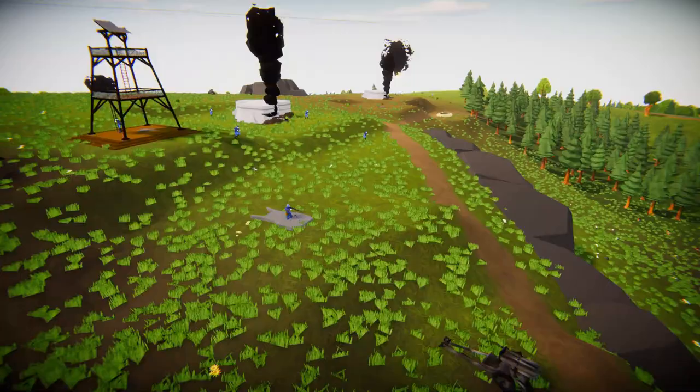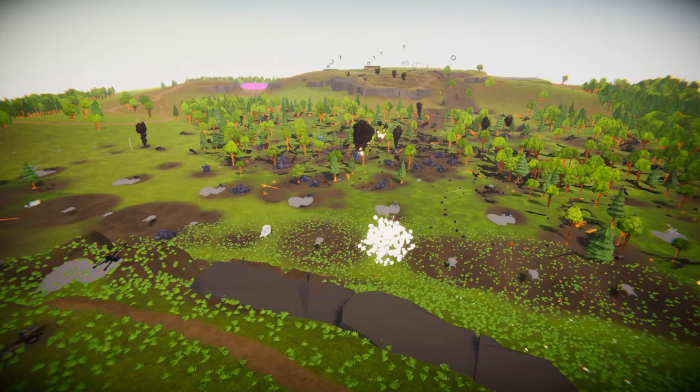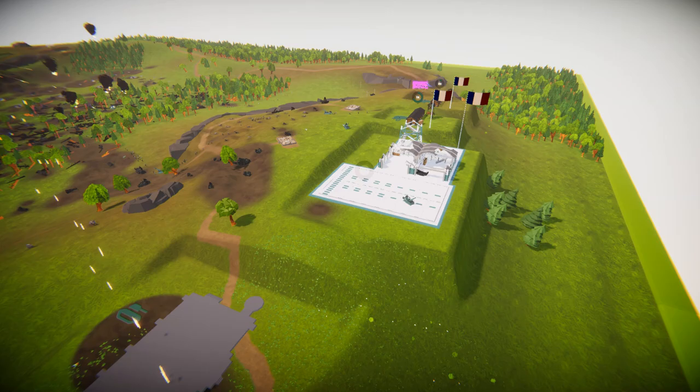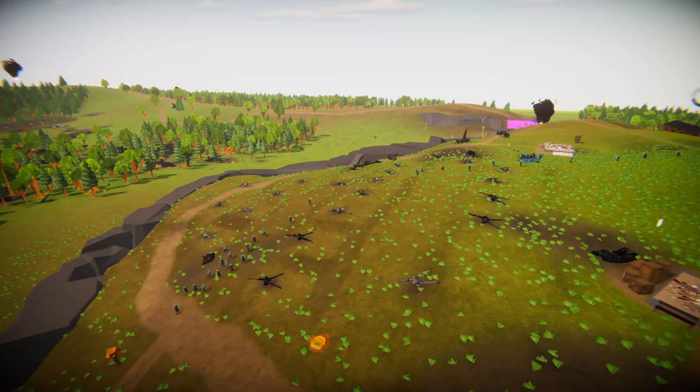Their infantry could do some serious damage here if they manage to get some kills. The problem is the French are just continuously spawning in planes and infantry now. The mobile artillery went back on the airfield - why are you back on the airfield? No planes can spawn because of you. They had their chance - I helped them, but that's it, I'm not helping them anymore. The French infantry is marching forward to meet the German infantry.